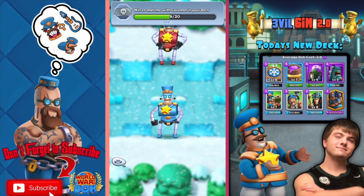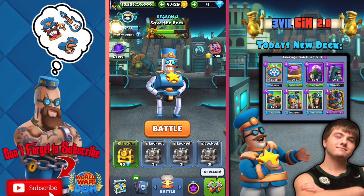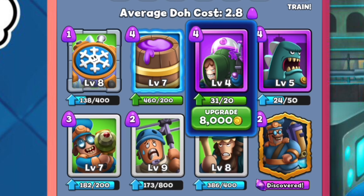I'm going to end the video with this victory. This was a fun video to make — this is a fun deck to play with. It definitely produces dough very quickly. Make sure that you drop the dough barrel card because if you don't, you're basically just wasting a slot that could be something else. Try this deck out — I'll see you guys tomorrow. I'm Evil Sin, peace out.